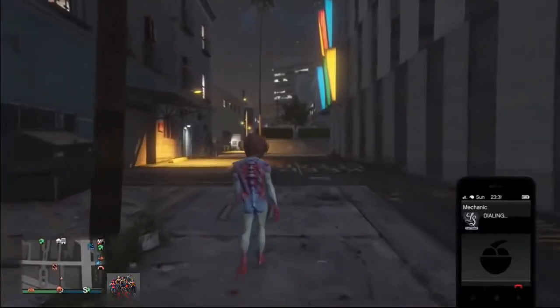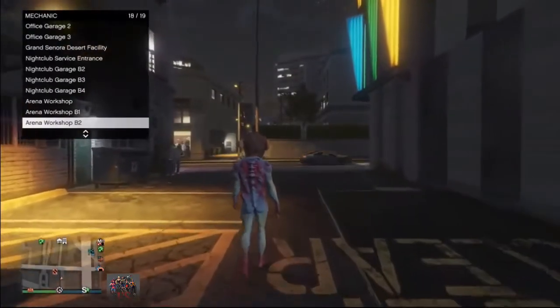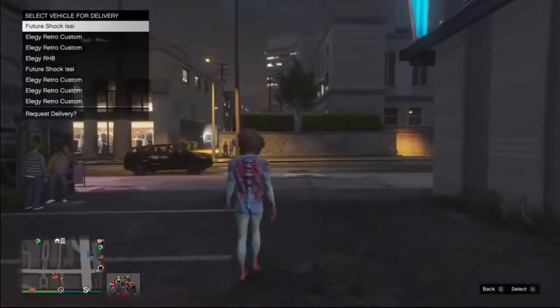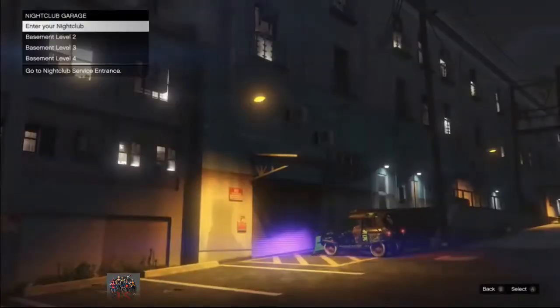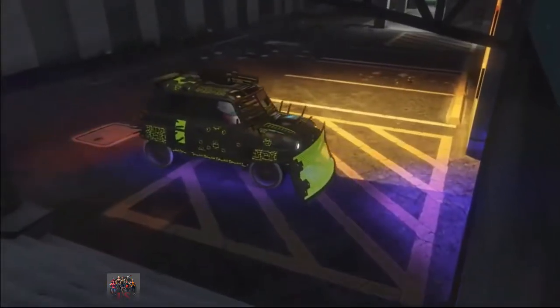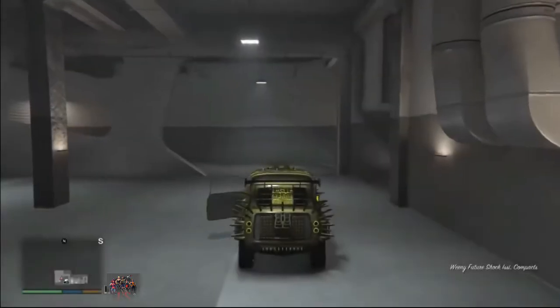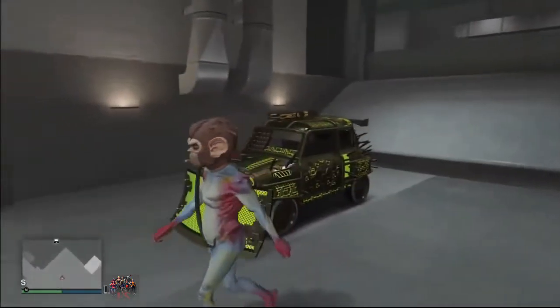For the next step, you need to call your mechanic and then call your EC. Make sure you have the car you want to duplicate saved and stored inside your nightclub service entrance. If you already have an EC inside your nightclub service entrance, you don't need to do this step. From here, you are done with the setup of this glitch and can move on to actually do it.